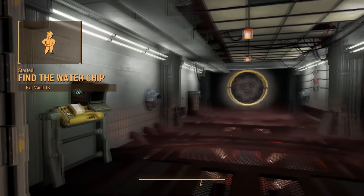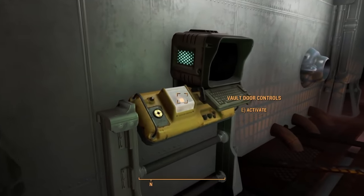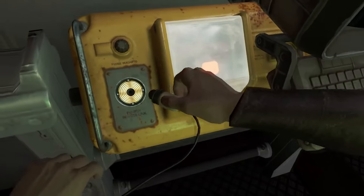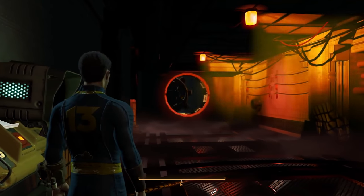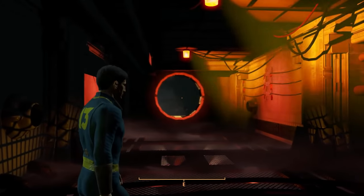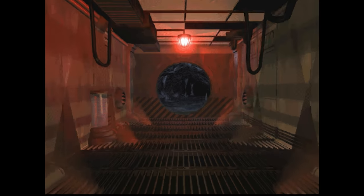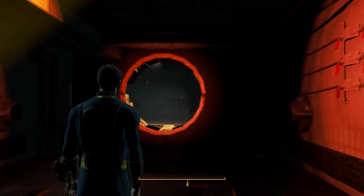Looking at the Fallout 1 remake, we just recently got a very lengthy and very detailed new gameplay video. Even just right off the bat, this initial departure from Vault 13 — where you start in Fallout 1 — is pretty notable. It may look simple or forgettable; I mean, you are just walking out of a vault, but you couldn't actually do this in Fallout 1. It was all a cutscene, and comparing that cutscene to how it just looks playing it in Fallout 4's engine is a huge difference.